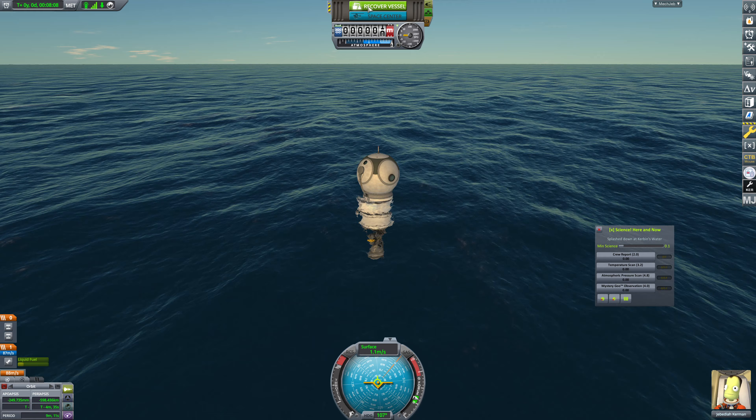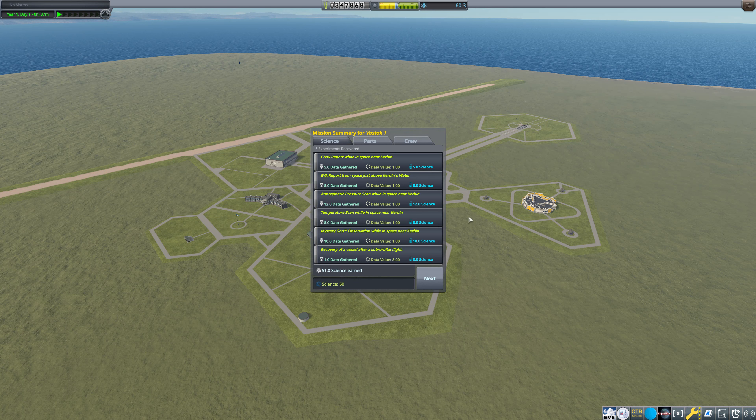That is going to be a lot of science - that's a good suborbital flight. This is definitely a bit off the rails from what happened in history - Vostok 1 made it into orbit. But they also had tech that we don't. So we're going to take that suborbital flight. We were attempting an orbital flight but this is going to net us a lot of science. If we weren't trying to go with this Vostok design we would have made it by now. But here we are.